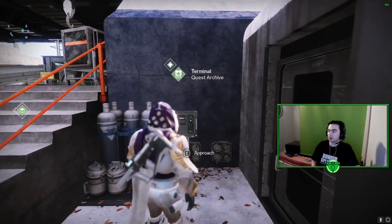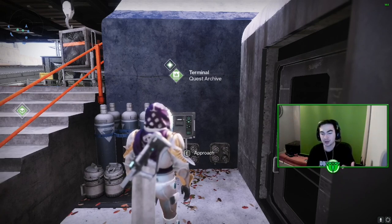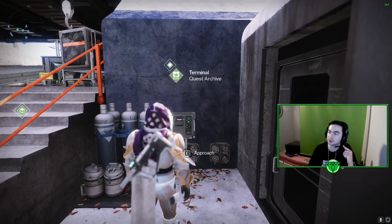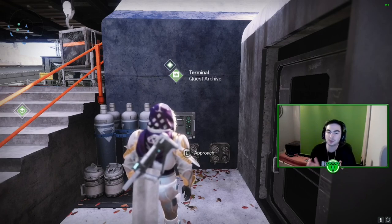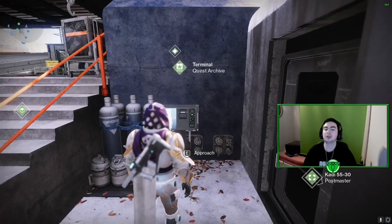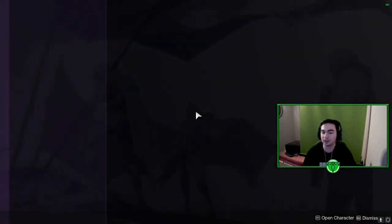Alright, hello everybody. If you're wondering how to get Wish Ender in Witch Queen, I'm going to be going over that in this video. This is going to be a longer style guide because a lot of people find that helpful, but I will also have a right-to-the-point guide if you're experienced with the Shadow Throne — I'll link that in the description below. What you need is the Forsaken DLC.